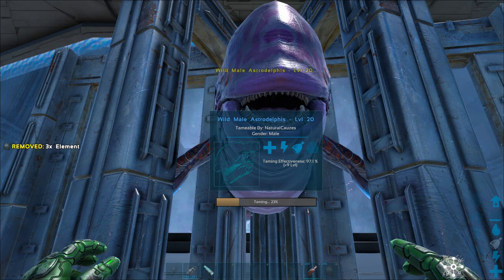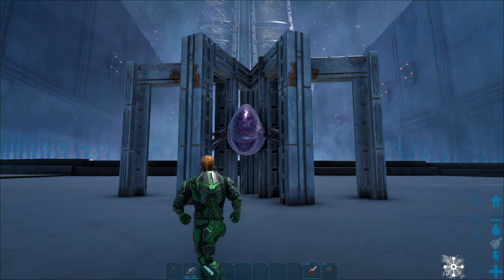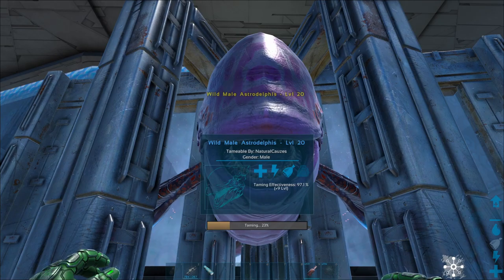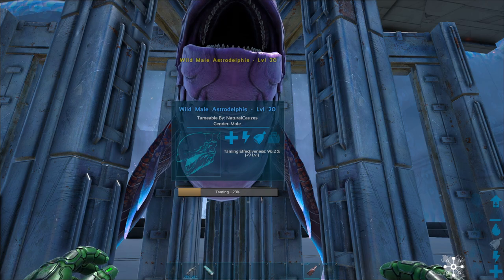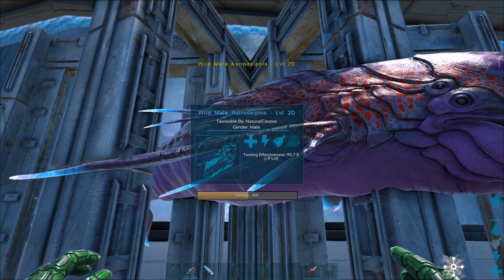Now it wanted three element and we're up to 23%. This actually makes it really easy and it's extremely cheap. All it took was four Dino gateways and obviously all the element you'll possibly need — but that you're going to need regardless. So you can just stand here, it can't attack you, you can pet it and feed it with zero worries.